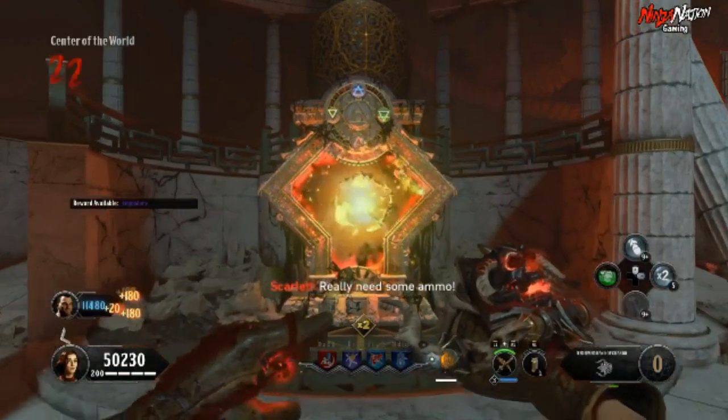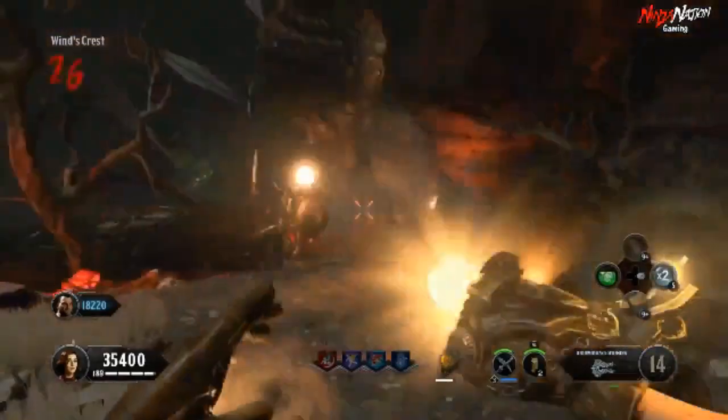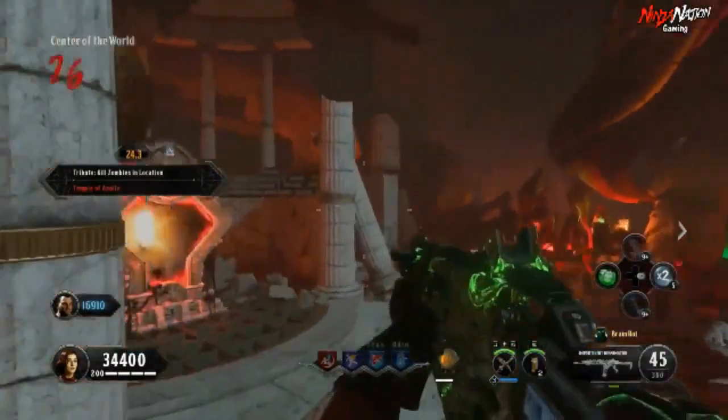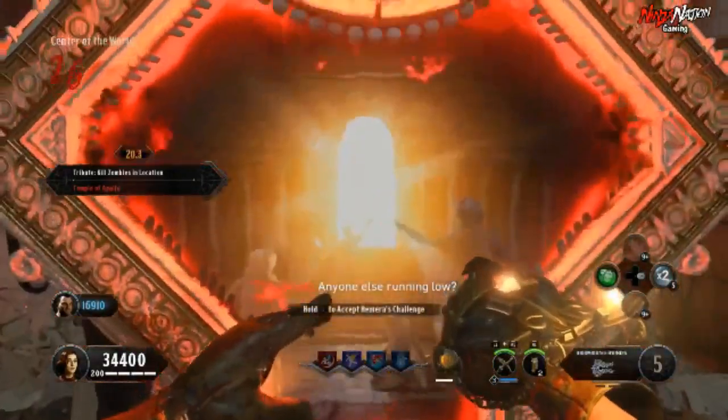The next trial will be Arenus. Walk up to Pack-a-Punch and do the same thing — hold the action button to start the trial. This trial will be all skeleton zombies, which you must kill by headshot only, and is a pain in the butt. Once you're finished, the portal will take you back to Pack-a-Punch where you can start the next trial.